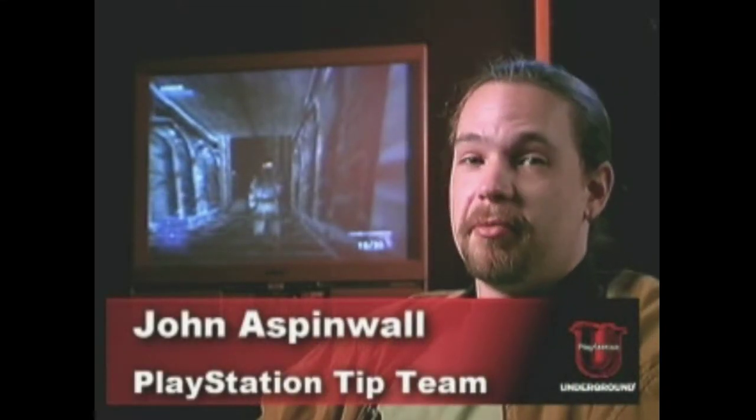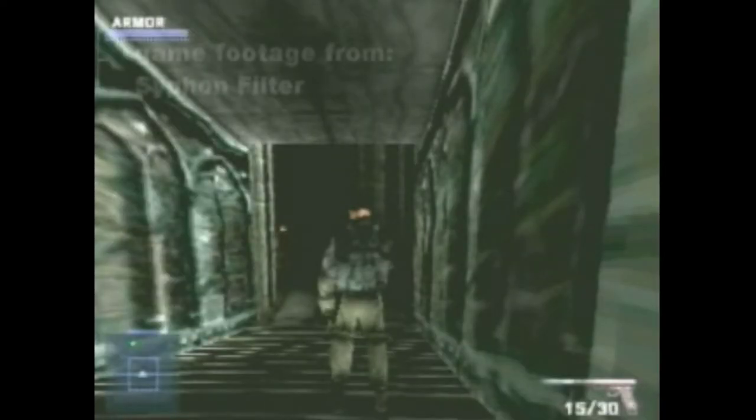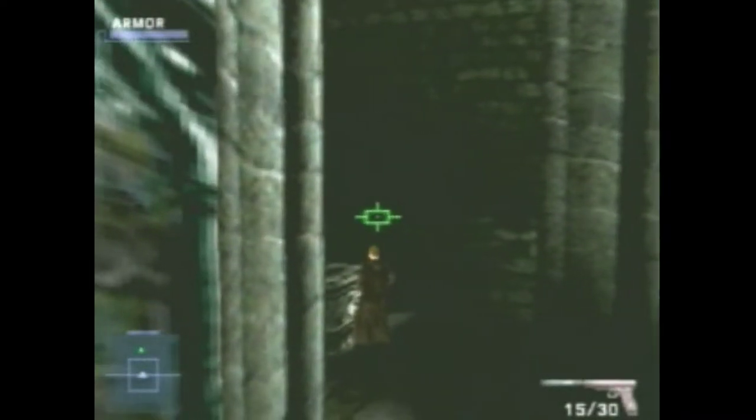In my job I get a lot of calls from customers on Siphon Filter level 14, the Stronghold Catacombs. In this level you have to follow a scientist to the cell where Fagan is being held. There are a few things you must not do in this level if you're going to complete it successfully.